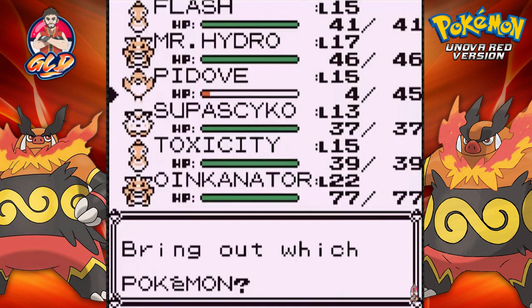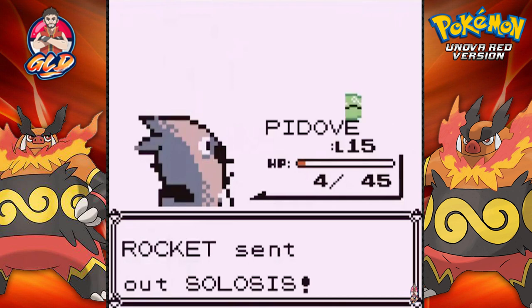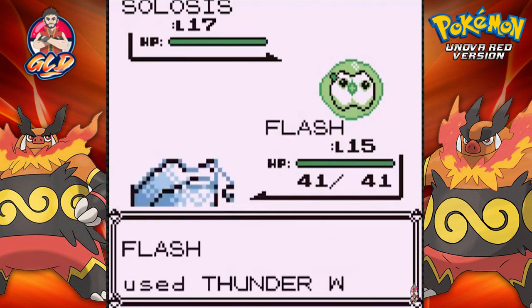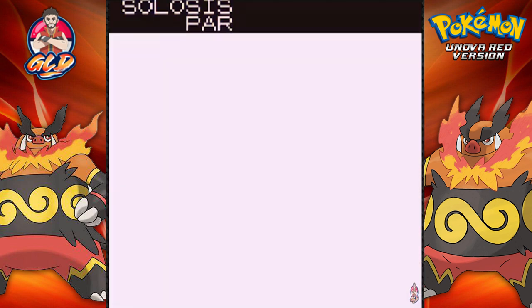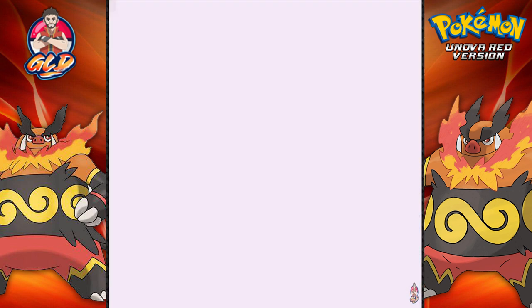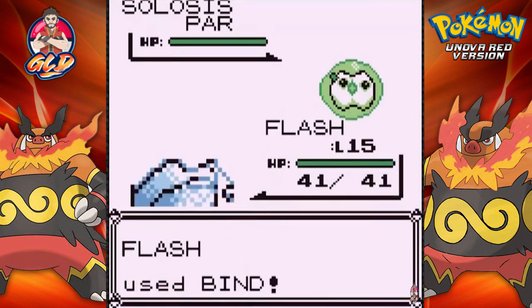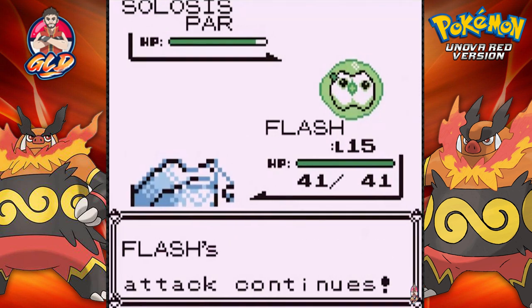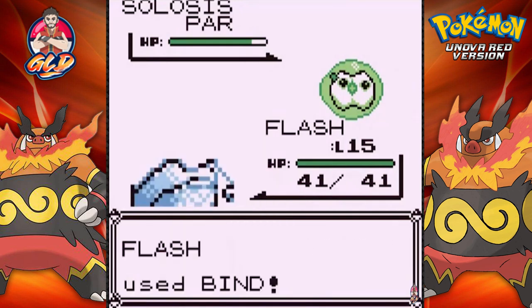He's going to come out with a Celosis next — that right there is a psychic type Pokemon. Let's switch out to Flash. Celosis kind of looks like a membrane. What we're going to do is paralyze it and then bind it — that whole spiel — kind of waiting for my Pokemon to get a little stronger. This guy's going with a Reflect, so let's go with the bind attack and it's going to continue until things speed up.